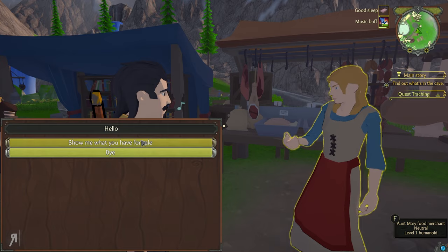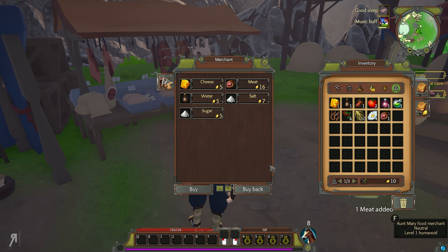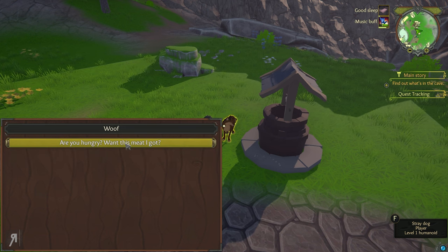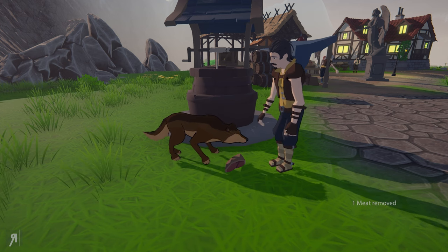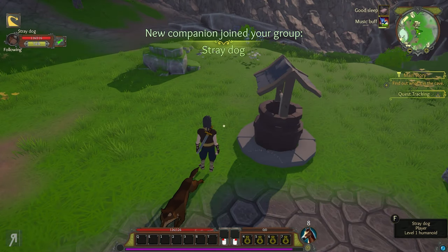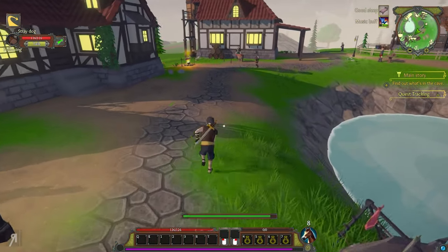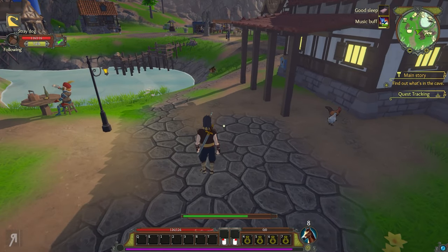I'm going to buy meat and see if I can charm the dog into becoming our pet. I ask if it's hungry and offer the baked meat — there we go, we actually did it! I couldn't do this before because I didn't have enough money due to the lack of charisma. Now we have a little dog companion coming along to help us fight. Interestingly, the dog has 10 less HP than me — I am a very flimsy individual.